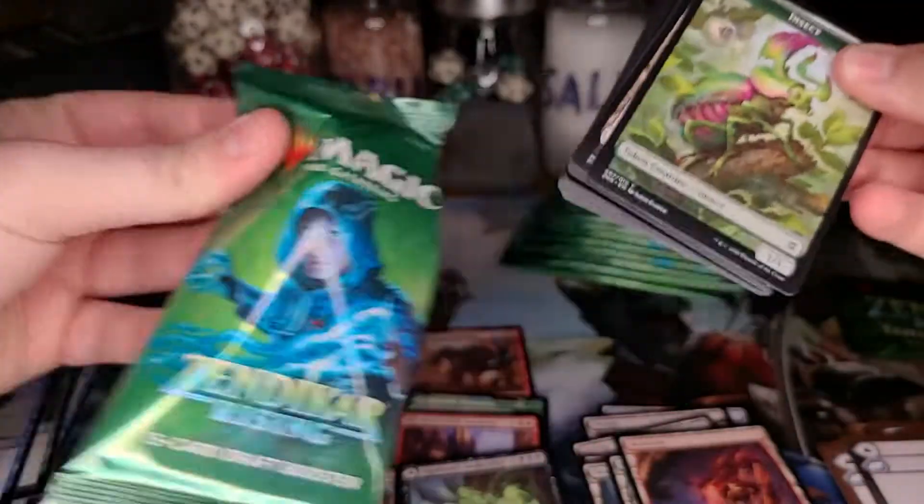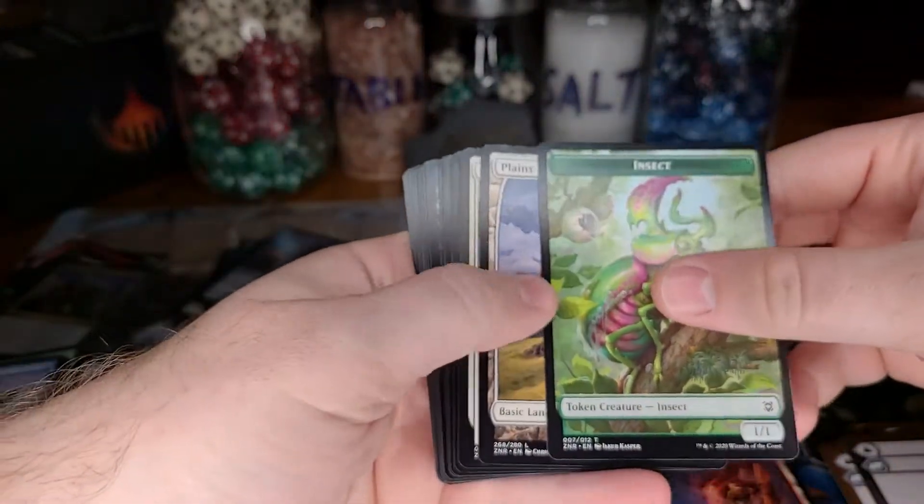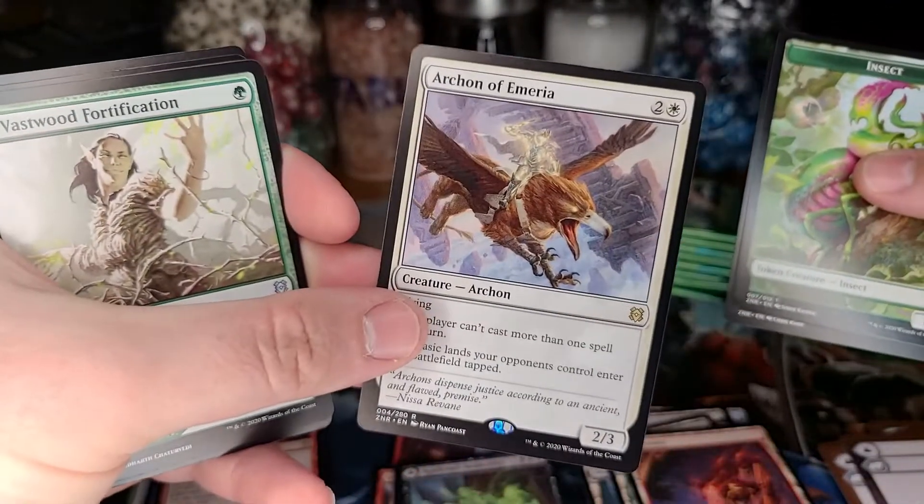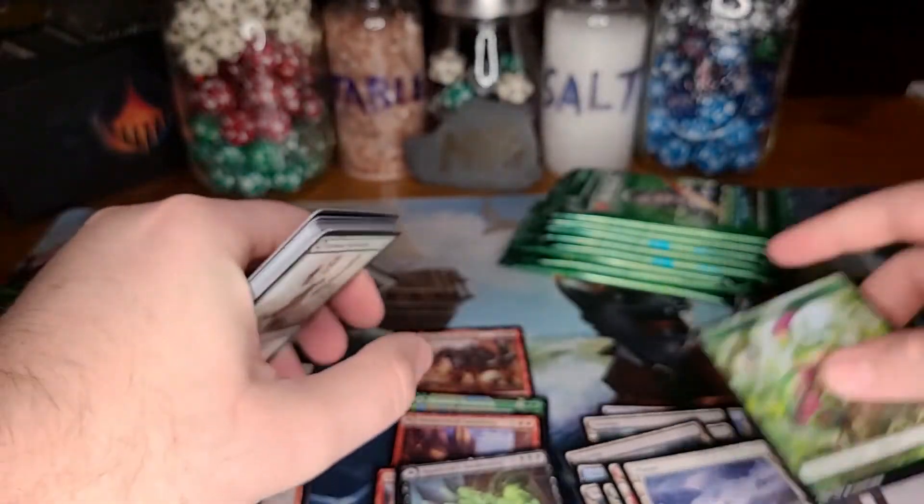Nine packs left. I could easily hit one more mythic. Archon of Emeria — that's cute, cool cool cool. Like I said I'm all over the place with my thought process in this video, with the Akoum Hellhounds and the Hedron Crabs. A foil swamp — I love foil swamps, that's awesome!